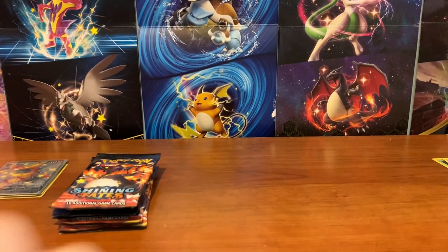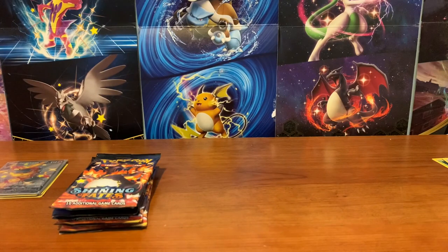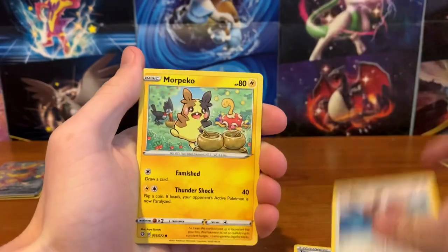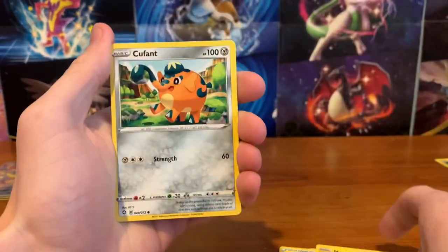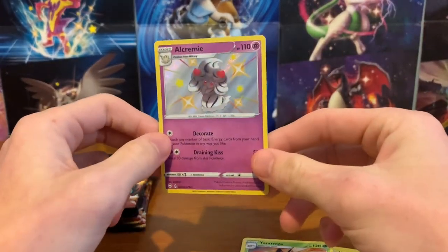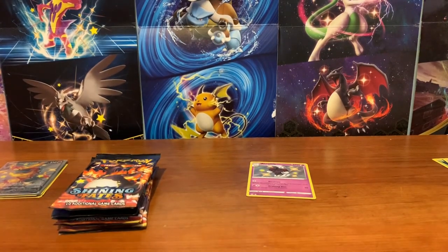Let's see if we can do better. Pack two: Tropius, Team Yell, Eevee, Morpeko, Yanma, Choodle, Cuffin, Shiny Alchemist, and Yanmega regular rare. Shiny Alchemist is pretty cool, I like that one. We're getting better — that's a better pull.